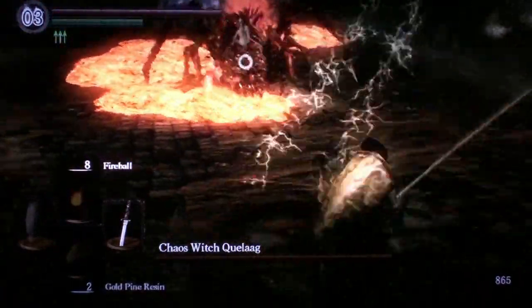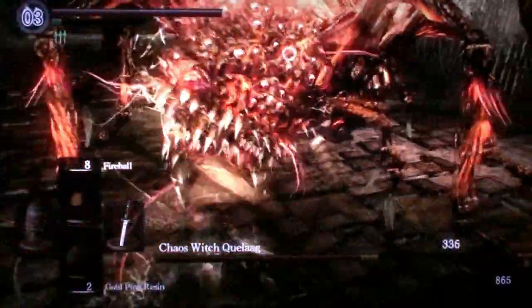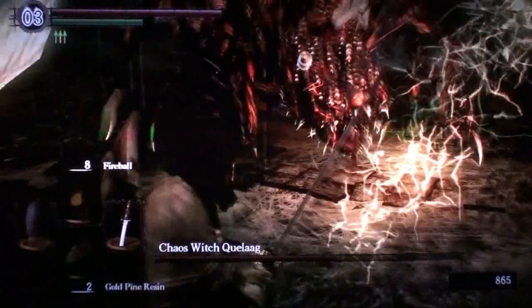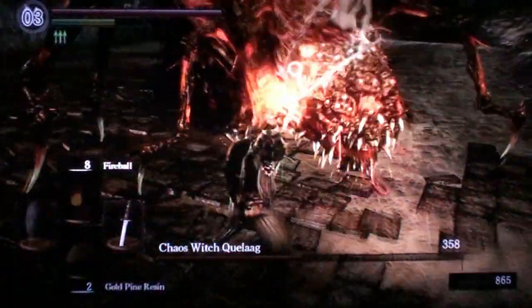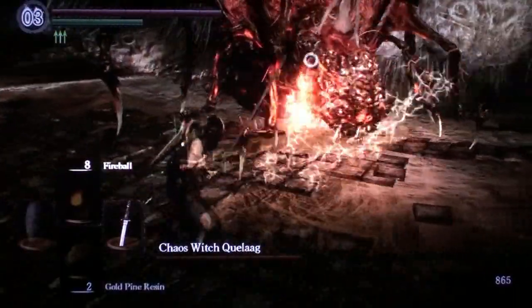Quelaag will attack with a three-hit combo with the Fury Sword, and the third hit in the combo actually has quite a bit of range, and if you get hit by it and you don't have enough vitality, you'll probably die. She will also prompt the spider she's riding to either spew lava or do an area of effect attack, and one of those area of effect attacks is quite powerful.